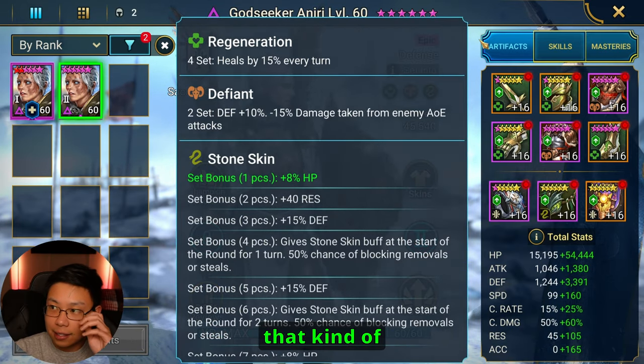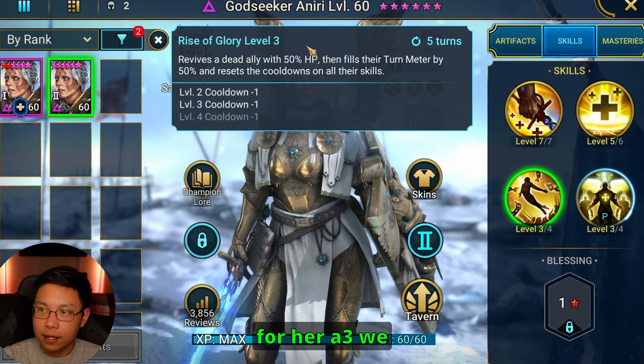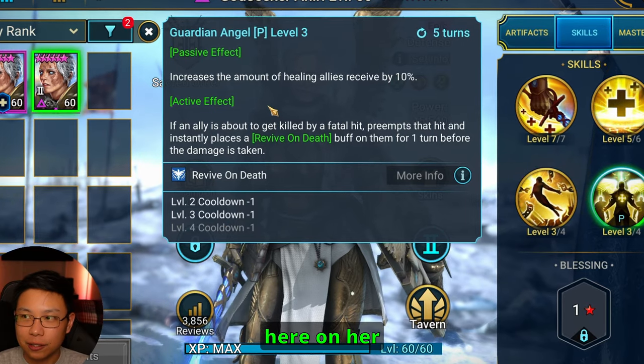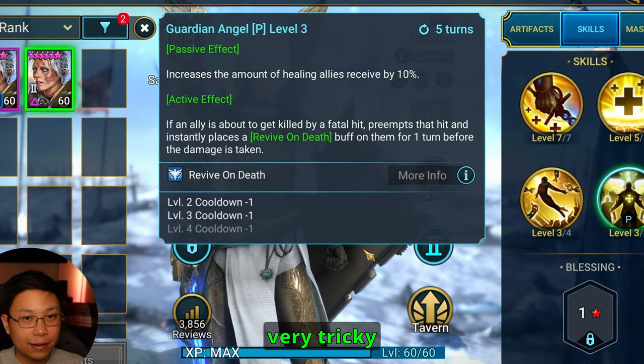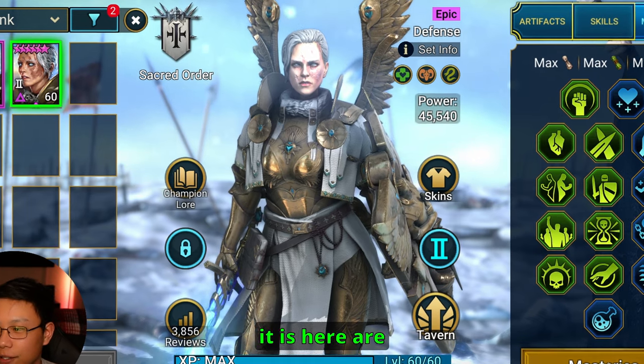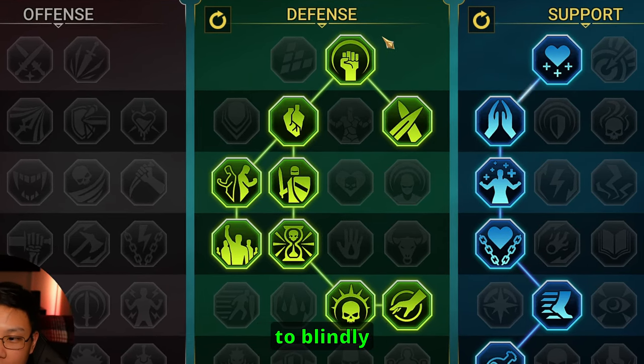Every time her max HP is getting destroyed, she's healing a little bit less — that's why it's important to mitigate that damage. The books do matter: for her A3 we want two books, and only two books on her passive as well. It's very tricky and you've got to hope you get a little lucky, but that's just the way it is.